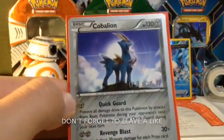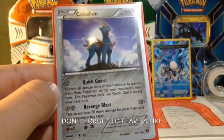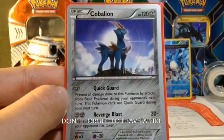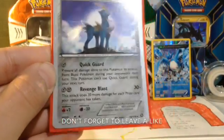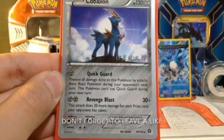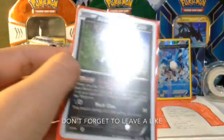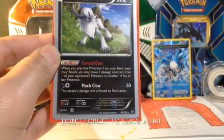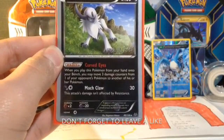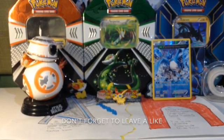Cobalion — if you ever draw into him or get him last — he could do up to about 180 damage. Also, Quick Guard is a good way to buy yourself a turn, because it prevents all damage done from attacks by your opponent. Pretty good. I also run an Absol — when this Pokemon is benched, move 3 damage counters from one of your opponent's benched Pokemon to another, kind of just moving that 50 damage somewhere else if you ever want to.